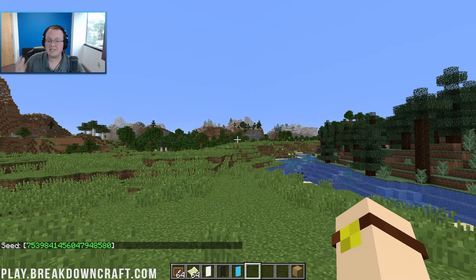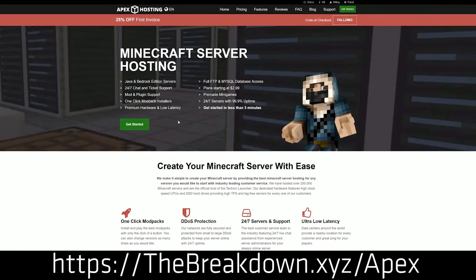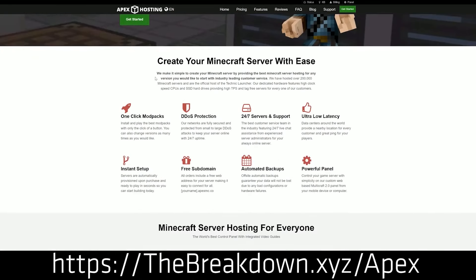First and foremost, we do have a sponsor, which is Apex Minecraft Hosting. Go to the first link down below — thebreakdown.xyz/apex — to start your very own 24-hour DDoS-protected Minecraft server for you and your friends. We actually love it so much that we host our own server. Play at breakdowncraft.com on them. So if you want to start your very own Minecraft server so you can make your map wall with your friends, check out Apex at thebreakdown.xyz/apex.